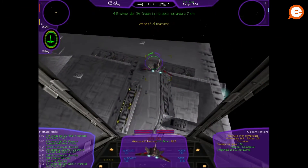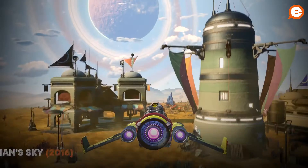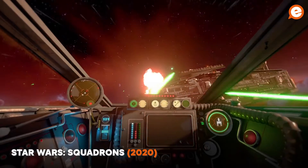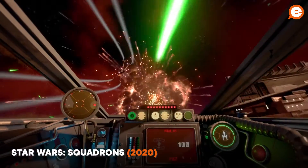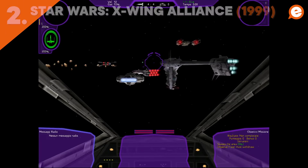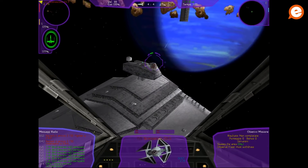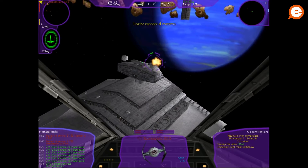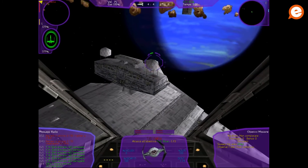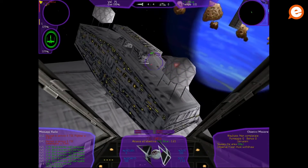Space simulators are only just now beginning to make their way back into popularity, thanks to the likes of Elite Dangerous, No Man's Sky, Star Citizen, and now Star Wars Squadrons. However, their history dates back to the first major PC games, and two names stand out: one is Wing Commander, the other is X-Wing. The final installment of the X-Wing franchise was X-Wing Alliance, our number two choice, and it successfully blended together the infectious multiplayer components of X-Wing vs. TIE Fighter and the deep single-player campaign of TIE Fighter.